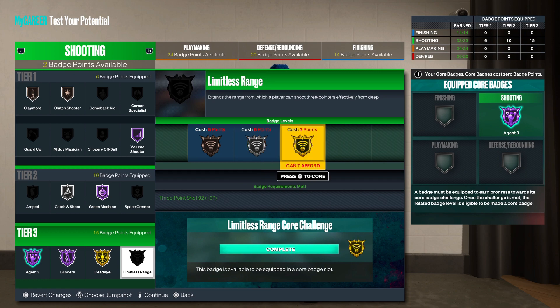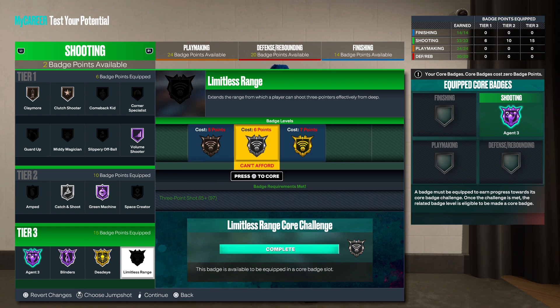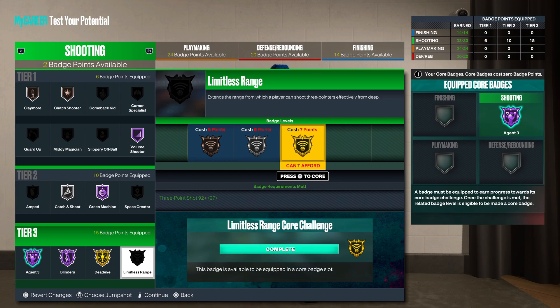Limitless Range is a great badge, but a lot of people just don't shoot from out there so they might not even be activating it. If you know you're shooting from limitless range, keep it on. Bronze Limitless Range is noticeable — you can hit from that range on bronze — but your Agent Three won't activate in the limitless range and your three-point percentage also drops out there, so you need other badges stacked. Really aim for silver or higher; just make sure you're timing your shot correctly.